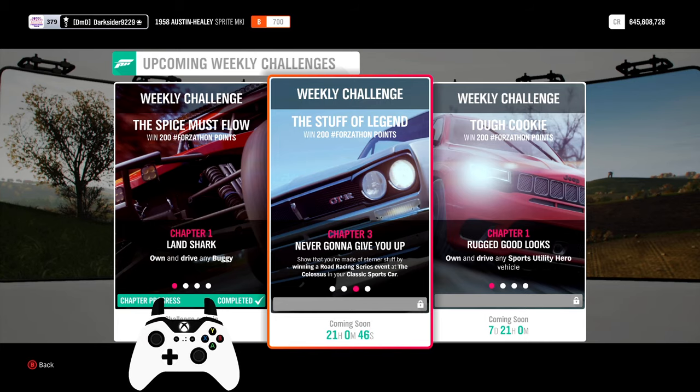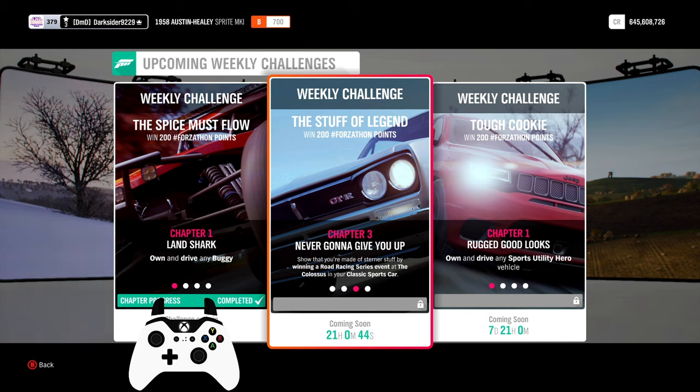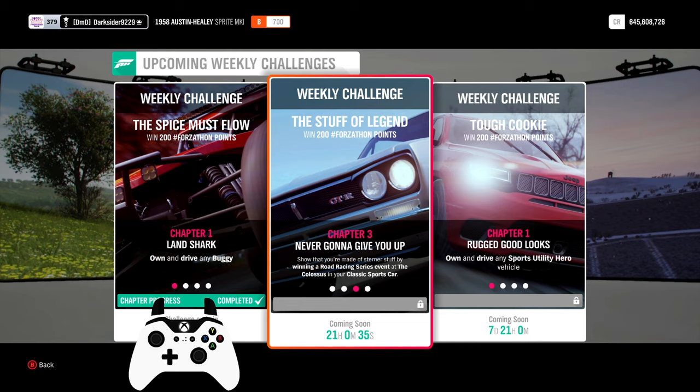Third chapter: Never Gonna Give You Up. That sounds like the spamming YouTube music video of Rick Astley, but luckily no. What you have to do here is win a Road Racing Series event at the Colossus while driving your classic sports car.